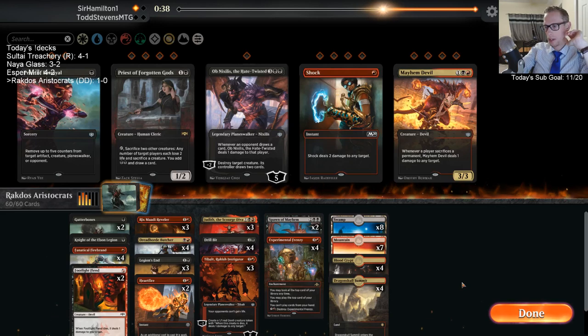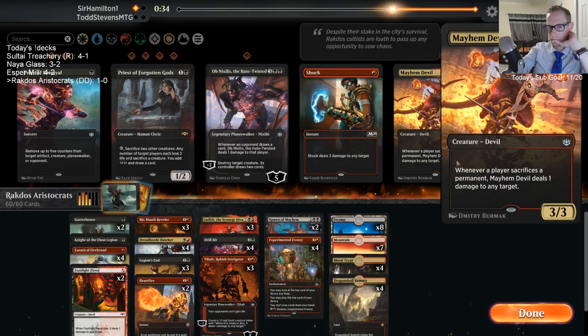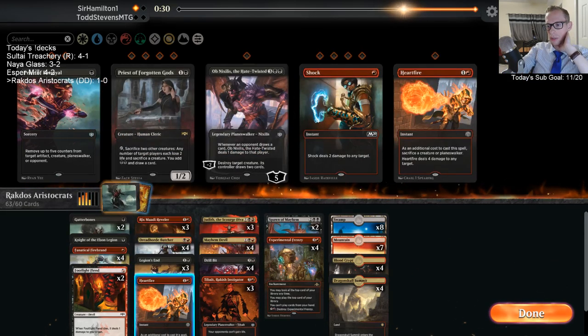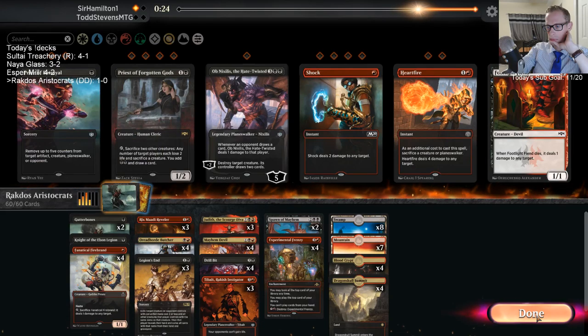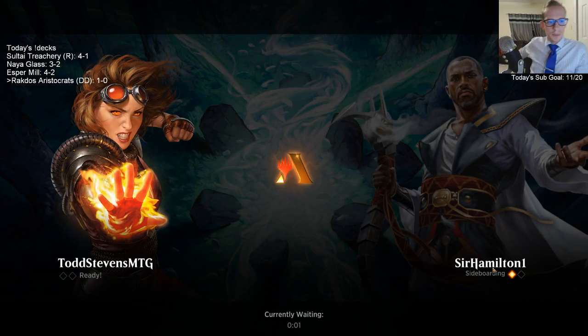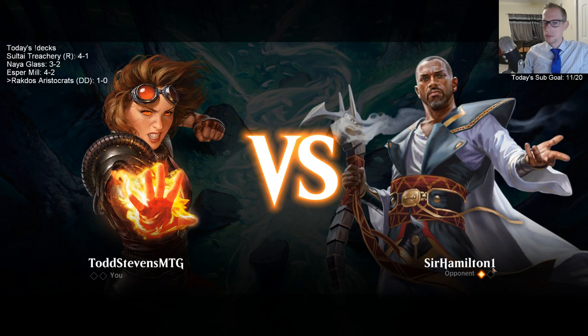I'd rather have Devil than Heartfire. Oh, because Scapeshift sacrifices lands — right, right. Let's get these Devils back in, I forgot about that part. Good call. Spawn of Mayhem is kind of in the Lil' Chandra spot — Spawn can definitely end games quickly.